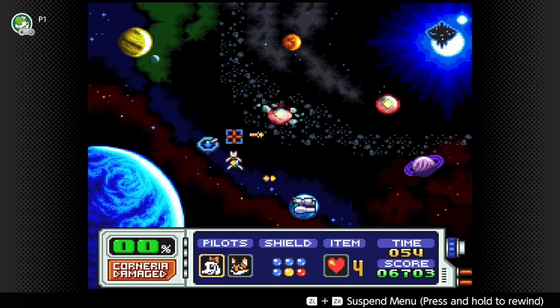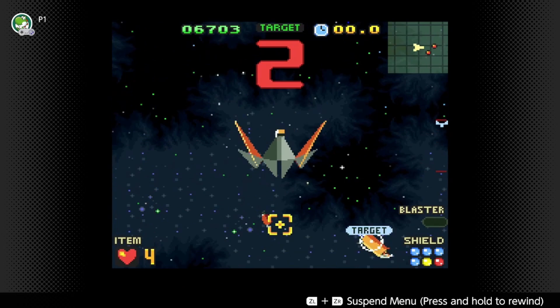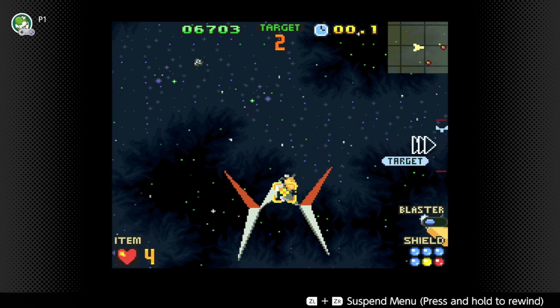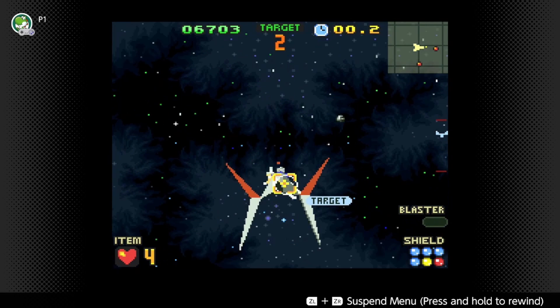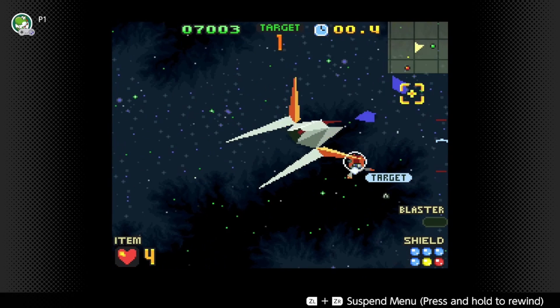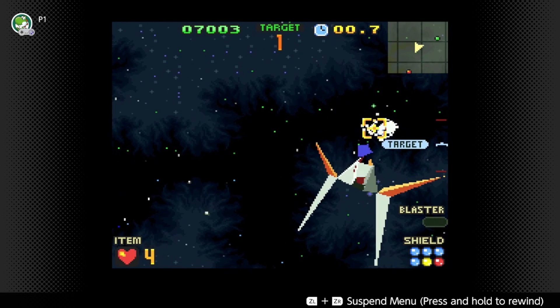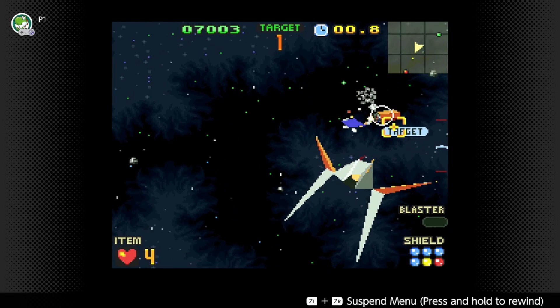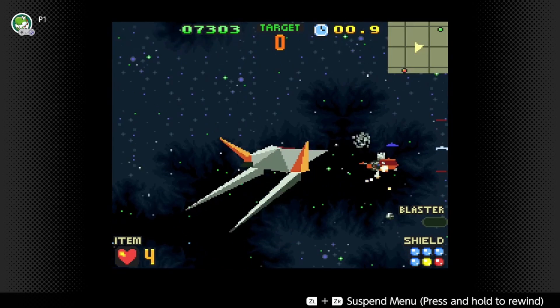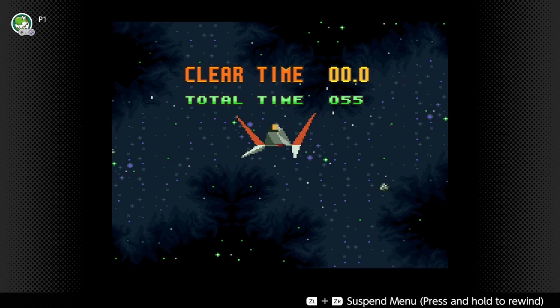I thought it was supposed to take out the other fighters. Whatever - with the carrier down, it should make things a little bit more easy, easier to handle. These missiles are so easy to take out. They kinda just chill and let you blow them up. It's more about just getting there - that's the challenge.